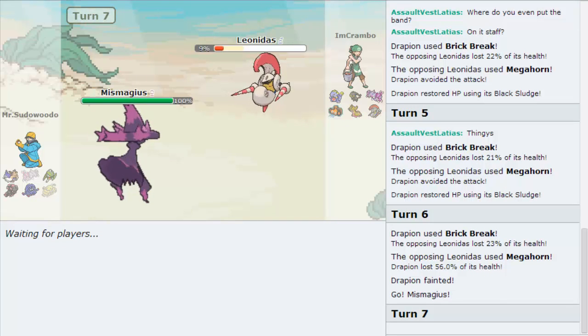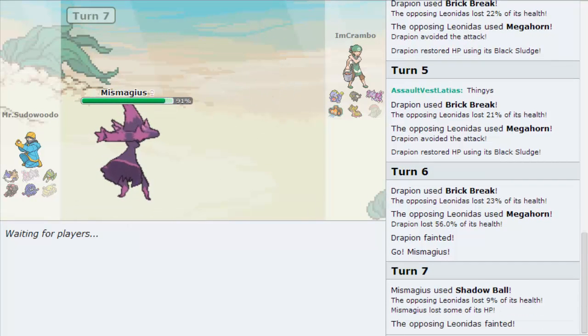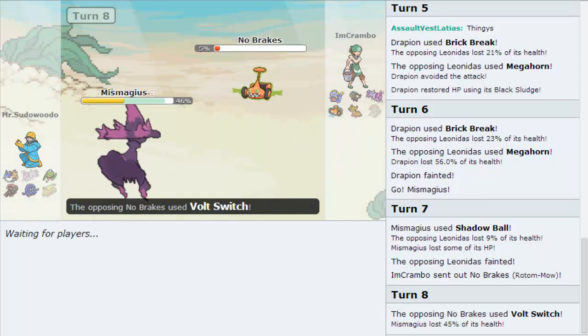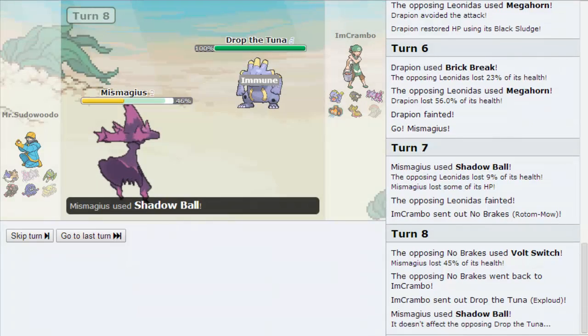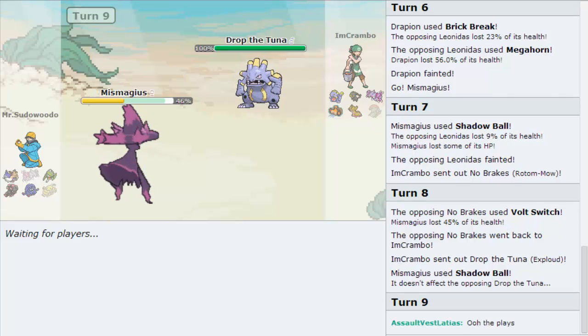Just go for Knock Off — we don't want this thing to set up. He'll attack, there's no point for him not to. I kind of want to bring in No Brakes and then Volt Switch to Explode for some damage — I like that plan. See, Frank, I'm the smart one here. The predictions — I'm a genius. Let's Boom Burst everything. All the plays — Crambo made a play, ladies and gentlemen. I'm so proud.